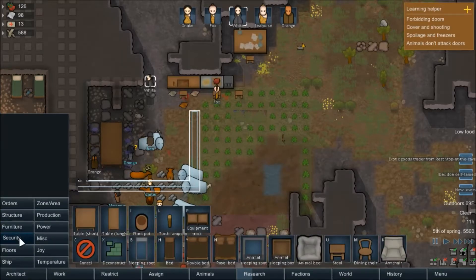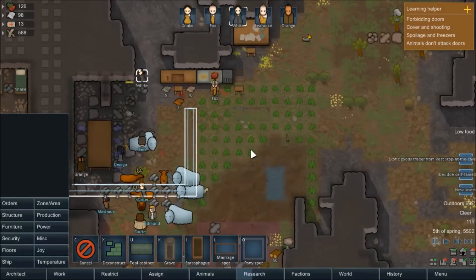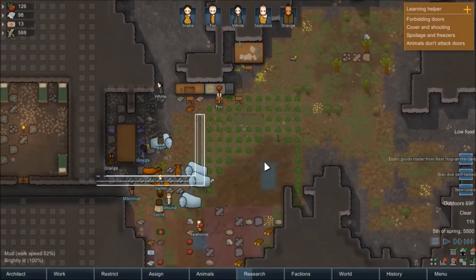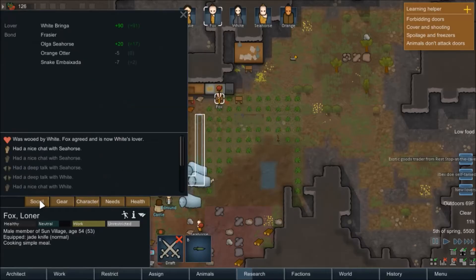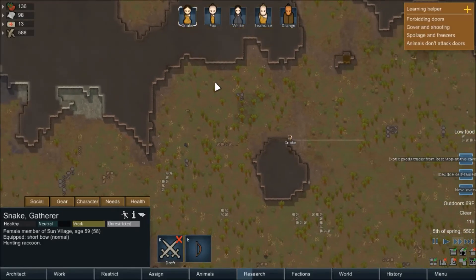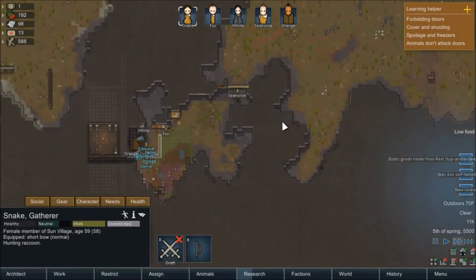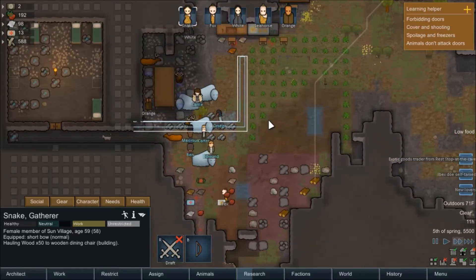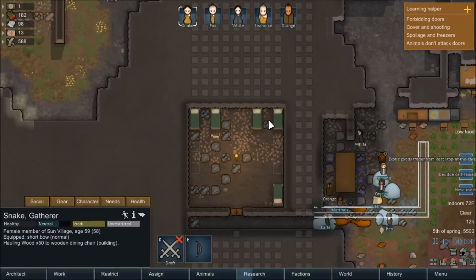Progressing pretty well here — the low food is still an issue. We only have six full bars of food in storage, which is dangerously low. We also have a bloody mess outside. Ooh, exotic goods traders! They'll take some time to get here but they'll be able to pass through the door, which is good. We've got our sandbags up so we can fire out if we need to. Here's everybody waking up — we'll slow this down slightly. There's our auto-save for the morning. Let's grab some furniture — people have been complaining about not having somewhere to eat.